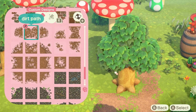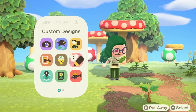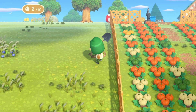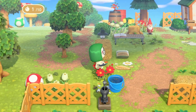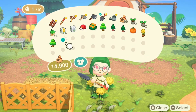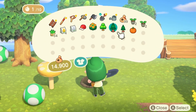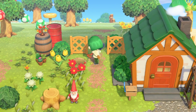Since my money tree area and fruit trees area are going to be permanently here — there will always be four money trees growing here — I wanted to add this little dirt path all the way around it so that weeds don't grow and get in the way. All we need is to shake our trees and then all the bells disappear because they've hit a little patch of weeds underneath. We don't need that negativity, so I'm combating it with some dirt custom codes.